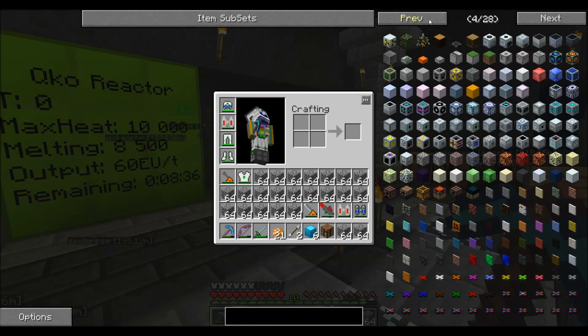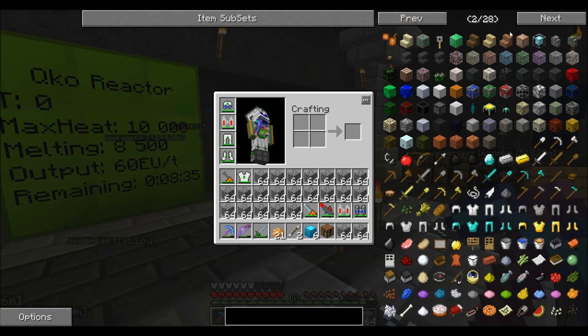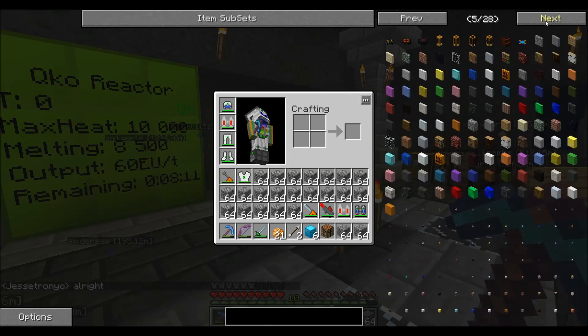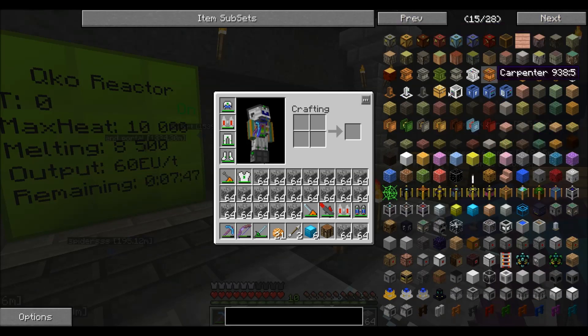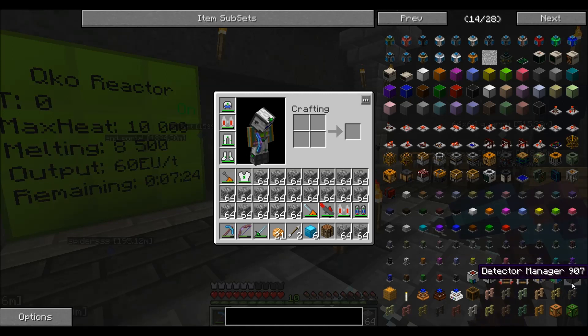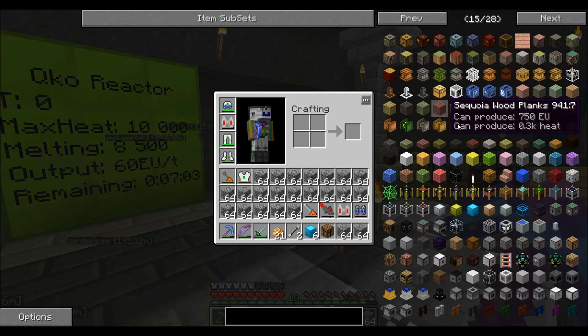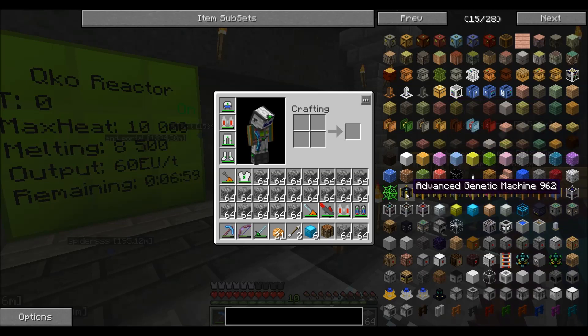The easiest way to find stuff, if you don't know the exact names of all the machines, is to make the search bar blank and just click through everything until you find the mod you want. Like here we got the alviary — which is bee stuff — bee candles, engines. I believe all the bee stuff is with Forestry, which includes all this new wood. You got the rainmaker, which is horribly expensive to make. There's the advanced genetic machine, isolators, replicators, purifiers, inoculator, synthesizers. There's so much stuff to make.